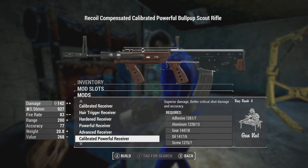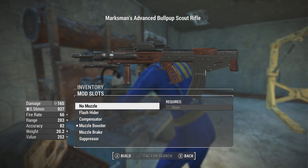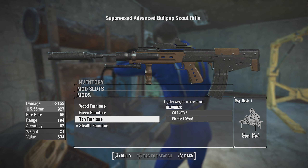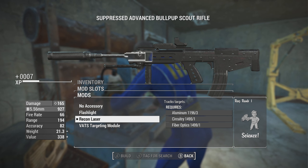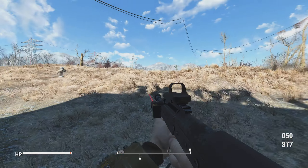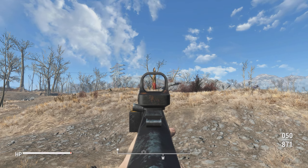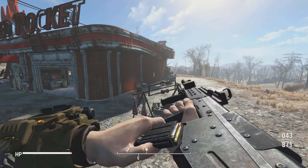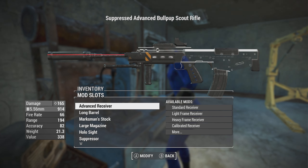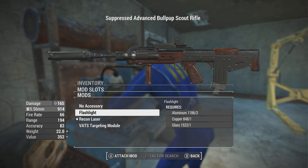I think long barrel is the way to go. If you went advanced receiver you'd want to go with the marksman stock and a longer range sight, and probably suppress it. Stealth furniture does say it improves stealth. There's a recon laser that tracks targets, and a VATS targeting module which is probably the way I would go personally. Fallout really needs to let you look at advanced stats — just have a stats tab where you can see all the pieces put together. I want to see the difference in the quick eject magazine reload. I would go VATS targeting module always — I love VATS.